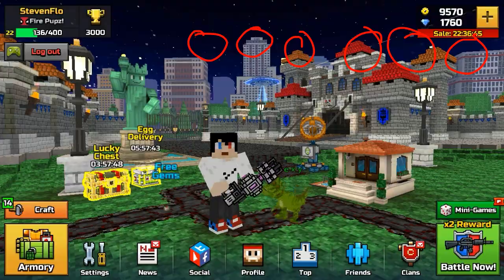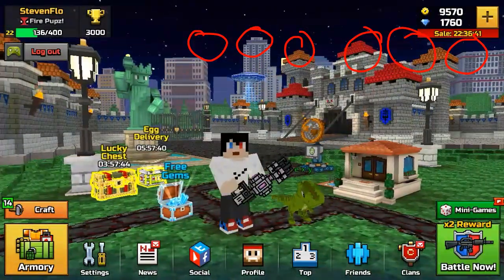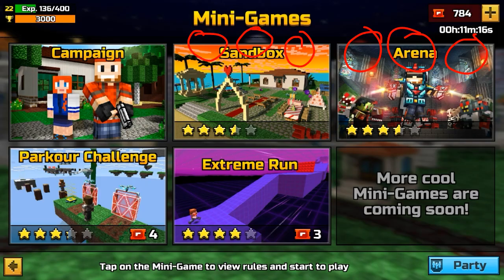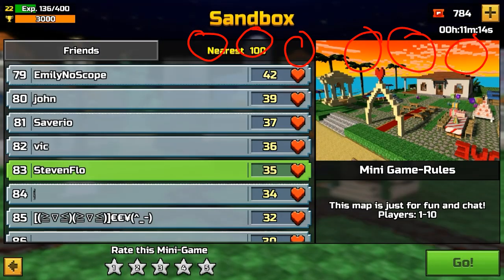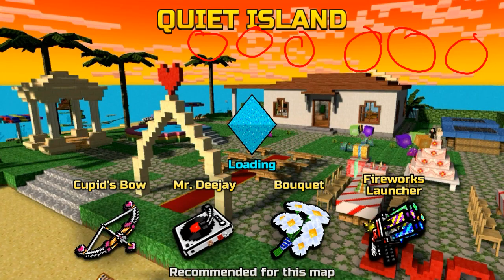It's right here by this one building beside the Statue of Liberty. Go to minigames, pick sandbox, press go, and then just wait until it connects.